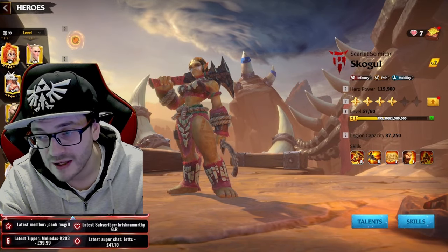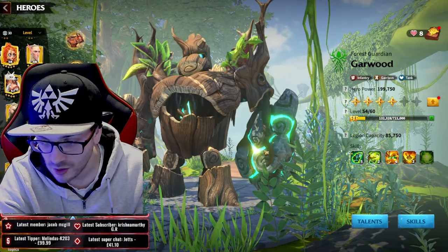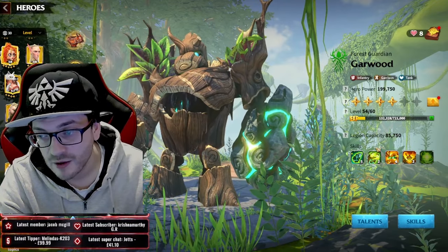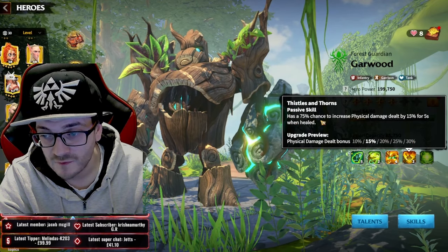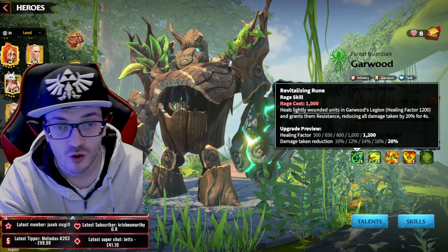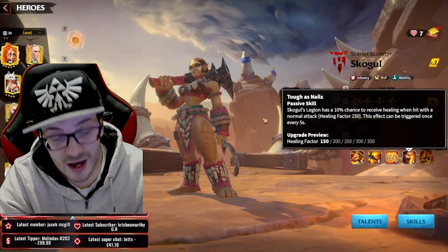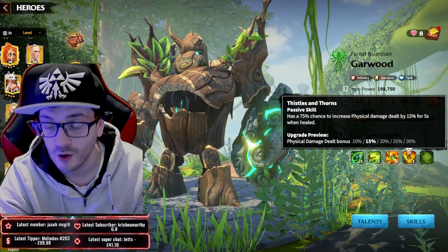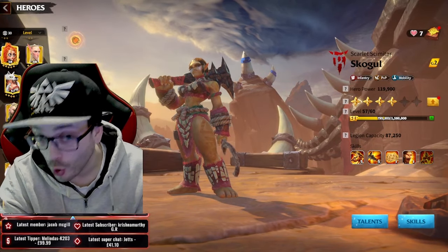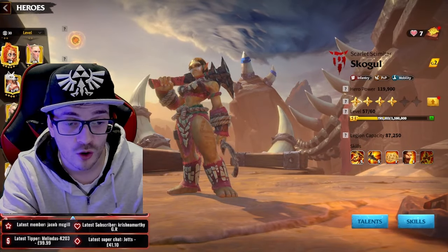You could also run School Girl with Garwood with the stripe bear pet, allowing you to heal as much as possible and keep triggering it. This combo works in theory because Garwood's fourth skill has a 75% chance to increase physical damage dealt by 15% for five seconds when healed. School Girl triggers that 350 heal every five seconds, giving you the opportunity to trigger the 30% physical damage bonus frequently. It's probably not as optimal as Goresh and School Girl, but it does work.